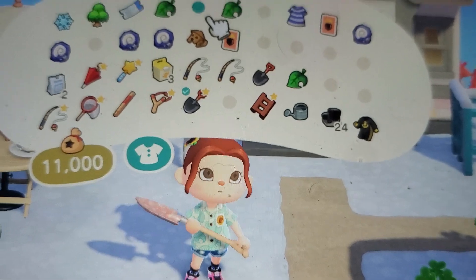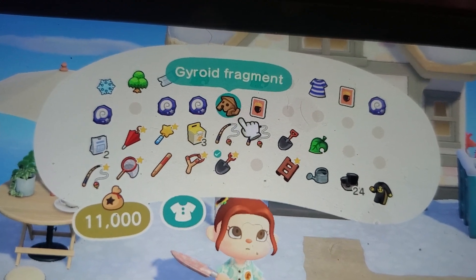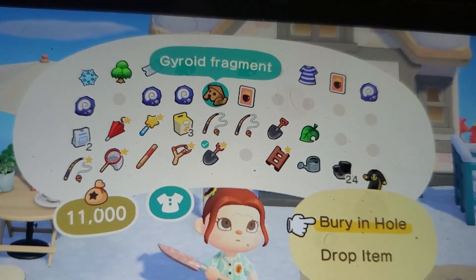And then you're going to go in your inventory. If you have one of these — it's from a giveaway or something — a fragment like that, and you're going to bury it in the hole.